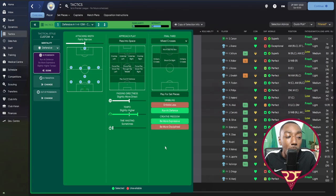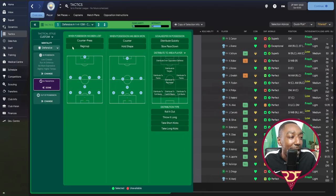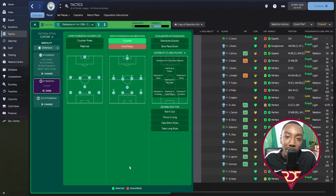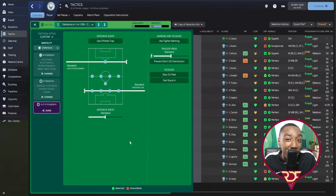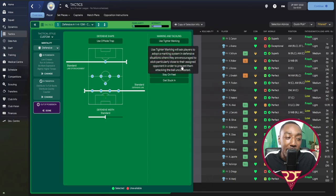For dribbling, we run at the defense and allow expression in attacking play, because we have players like De Bruyne, Bernardo Silva, Gündogan, Foden, and Grealish. We also want to get the best out of our current players. In the final third we send in low crosses — that's just my preference. In transition, when possession is lost, we don't necessarily regroup since our 4-1-4-1 shape holds. When possession is won, we make counter movements to expose the opposition. For the keeper, I want him to distribute quickly to fullbacks.